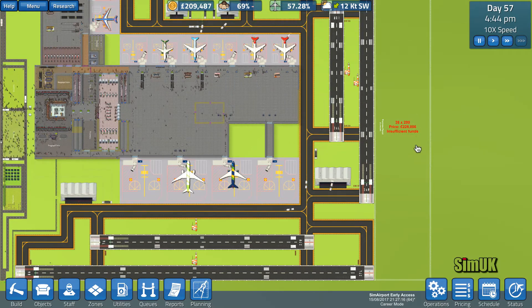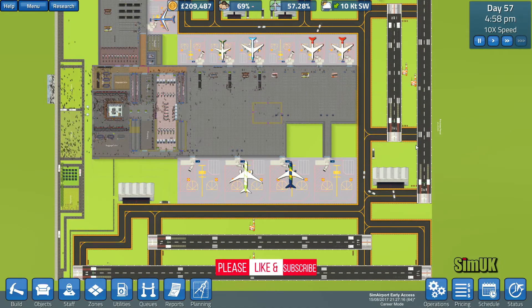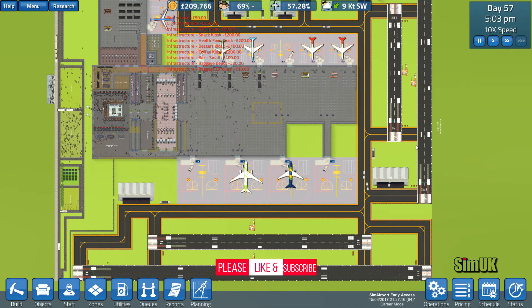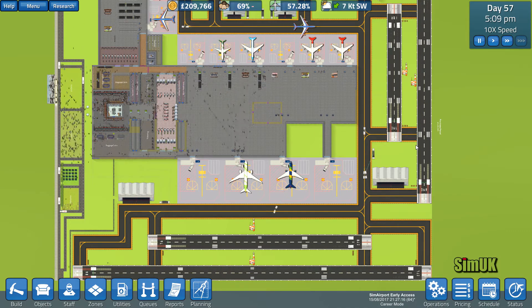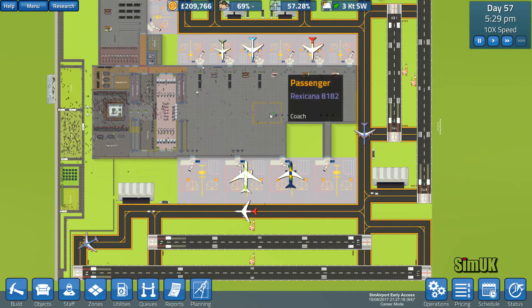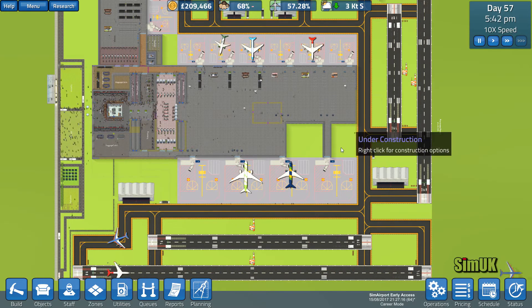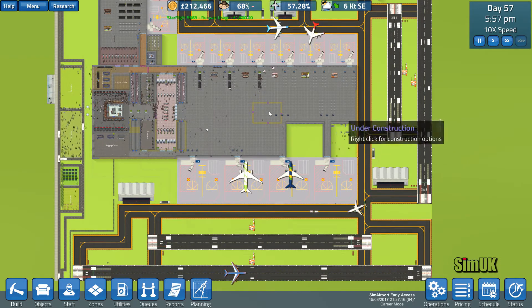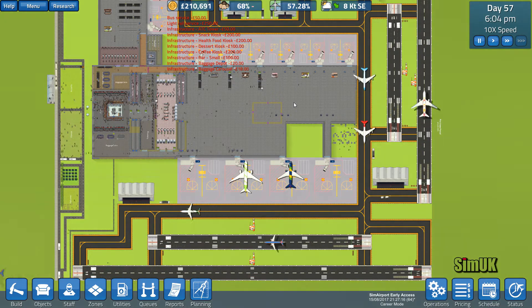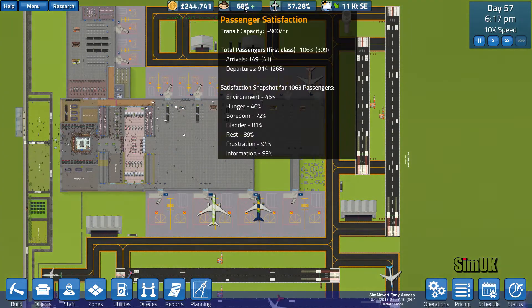57.28 airline interest — I'm surprised that isn't going up with the amount of stuff we have built. Maybe a huge cafeteria in here will really boost things. I'm looking forward to building this. I'm hoping by the end of this episode we'll have this entire terminal completed and then we can focus on the internals — get this boosted and get this boosted.